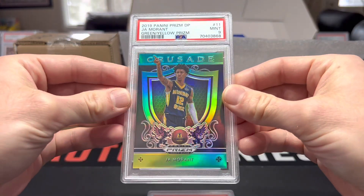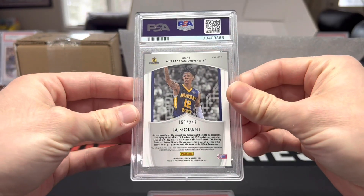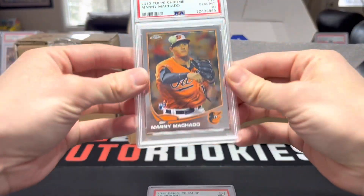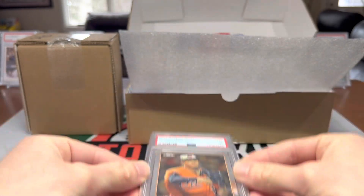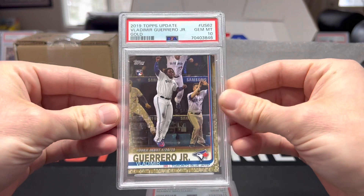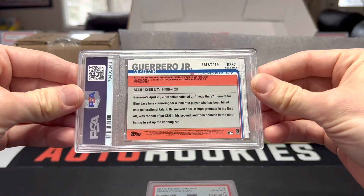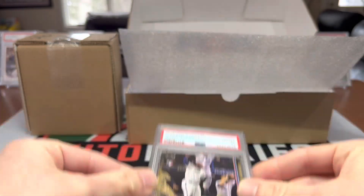There's a green yellow Ja from Prism Draft, that's sick, 158 of 249, got a nine. Topps Chrome Machado rookie - gem mint on that one. Vlad Guerrero Jr. rookie debut gold, that one's numbered 1147 of 2019, that's sick - ten on that one.